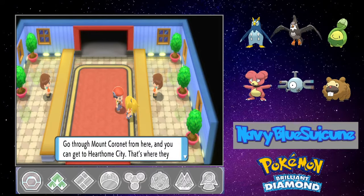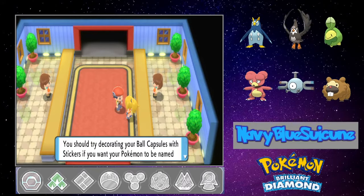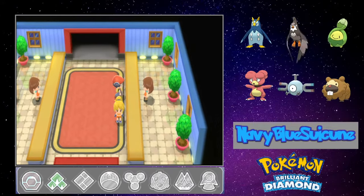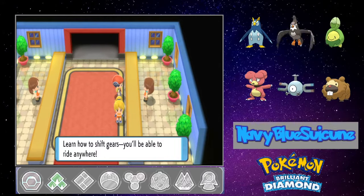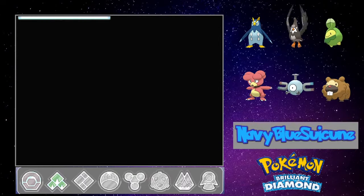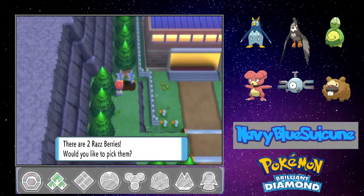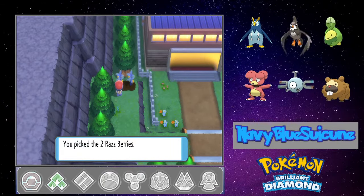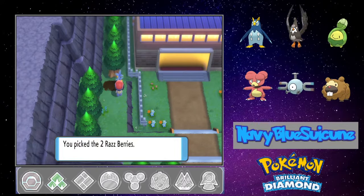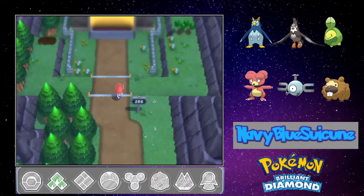Go through Mount Coronet from here and you can get to Hearthome City — that's where they hold super contest shows. You should try decorating your ball capsules with stickers if you want your Pokemon to be named the Star of the Show. Let's get these raspberries — I'm sure the berries will come in handy. Especially want to get my hands on some Citrus Berries.